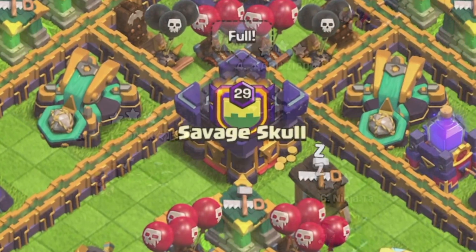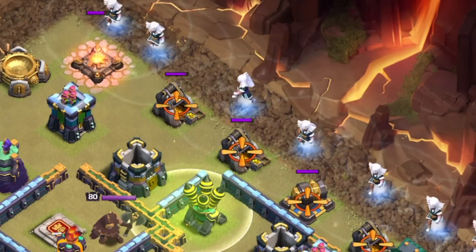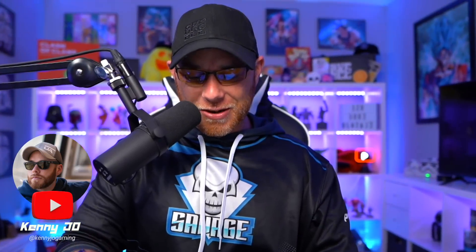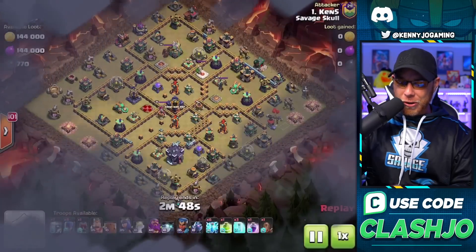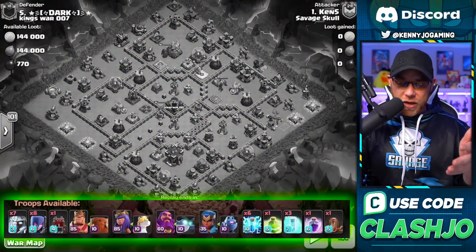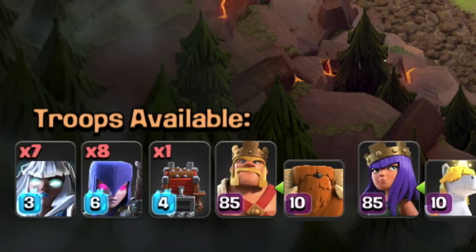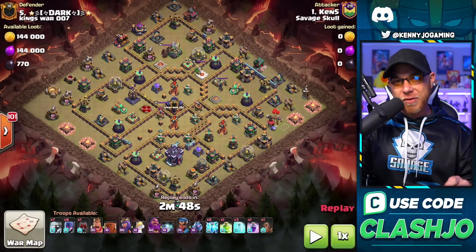Today we're over in Savage Skull to get eyes on early Town Hall 15 clan war attack strategies. We need these right now, so let's go ahead and start taking a look at some early Electro Titan three-star attack strategies with the assistance of witches. We got Ken5 here from Savage Esports: seven Electro Titans, eight witches, with the Log Launcher and the zap-quake — you already know how this is going to go down.